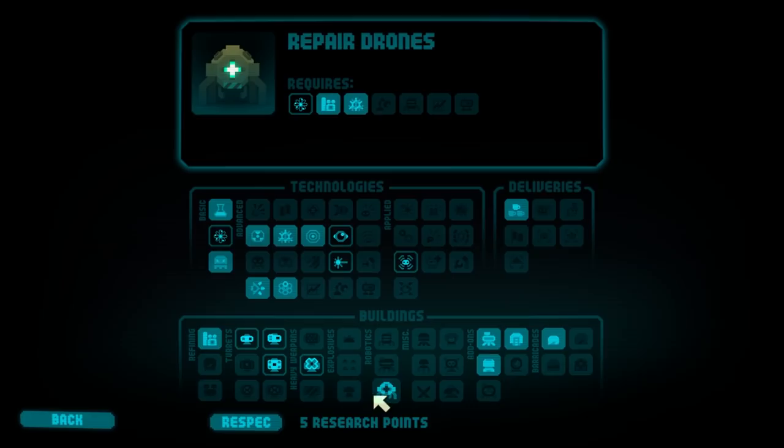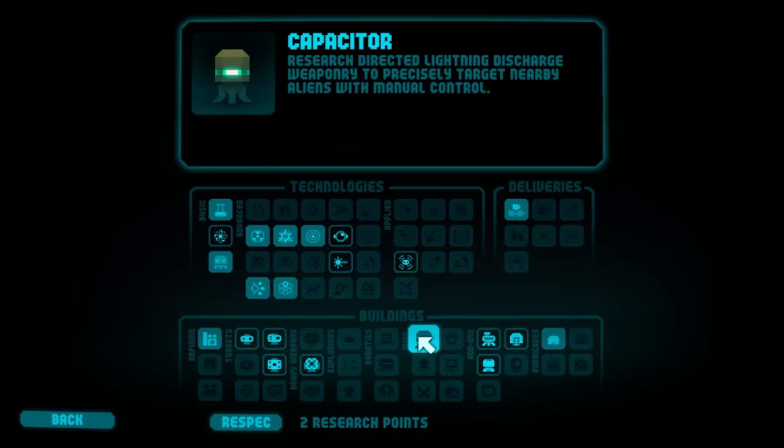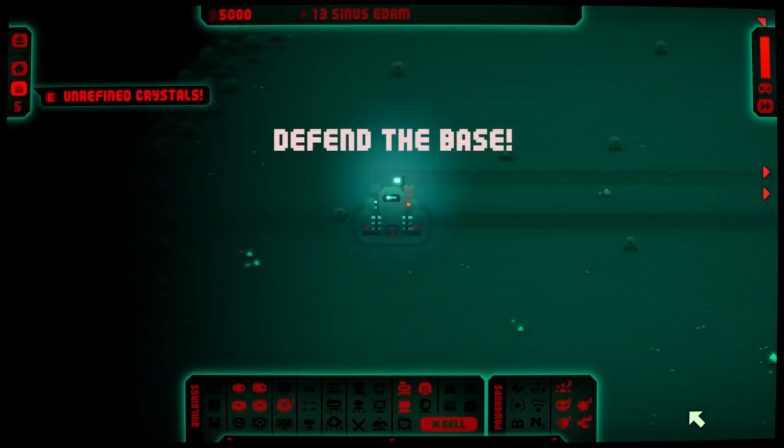It's especially effective against flying enemies. Oh, maybe not necessarily what I was looking for, but I'm not against it all the same. Research directed lightning discharge weaponry to precisely target nearby aliens with manual control. Huh. I might want to put a point into it, but I think we want to grab the multi-blaster.